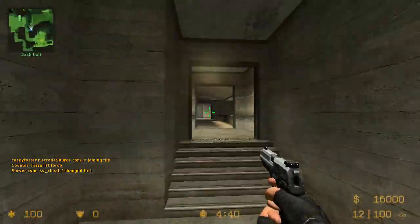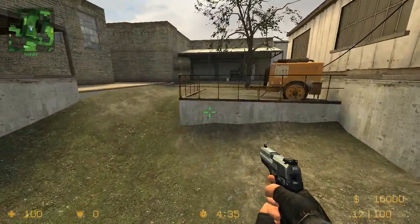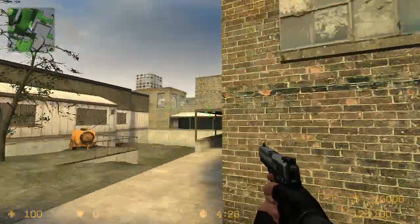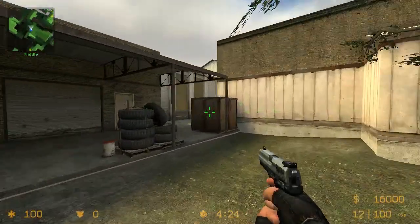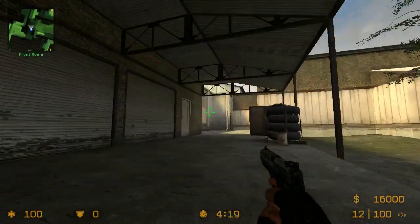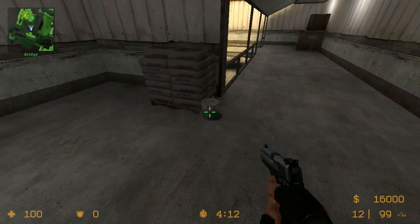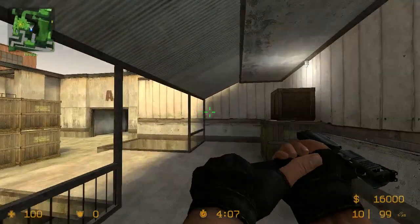This is CT Spawn. This is CT Mid — a lot of people play here with ops and smokes. By the generator in Mid is Grass — people call this area a bunch of different things. This is Vent. As terrorists, they can come from T-Spawn, come through the vents and come out here. This is Vent. This is called Mid Tires. This is called T-Ramp and Mid, T-Stairs. This is called Squeaky Door — it's got a squeaky door on it. And this is called Catwalk. This is called Bucket — when they're in this area right here, they're called Bucket.